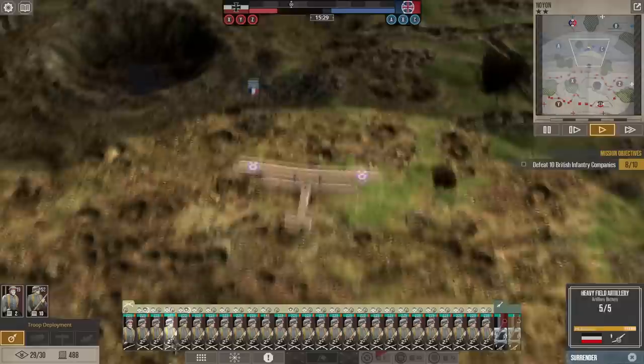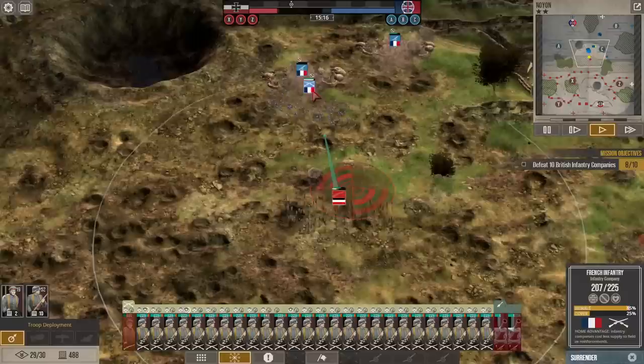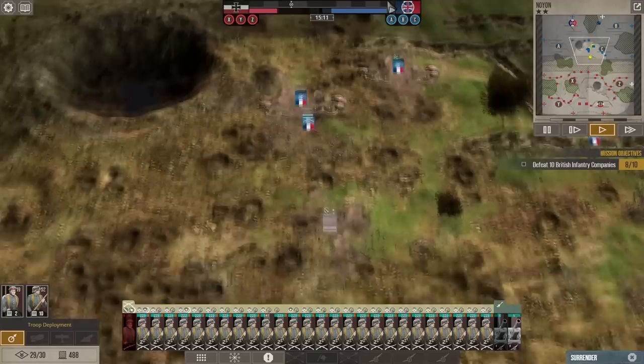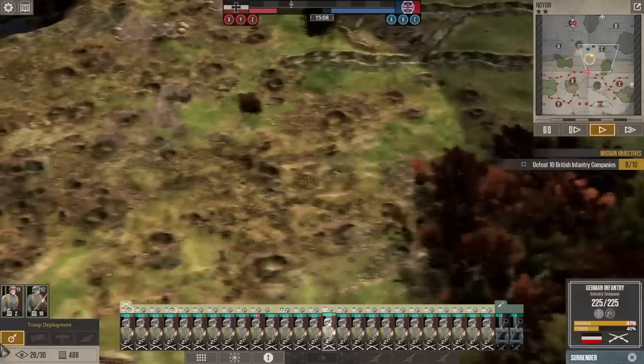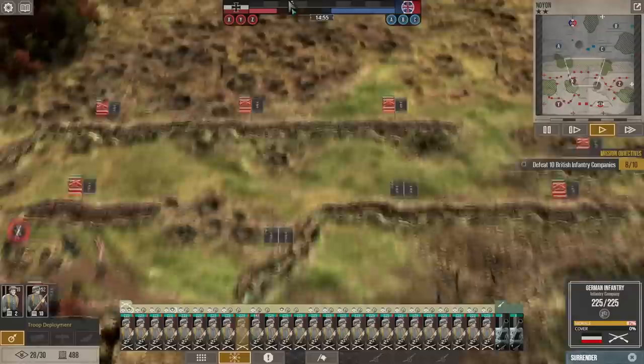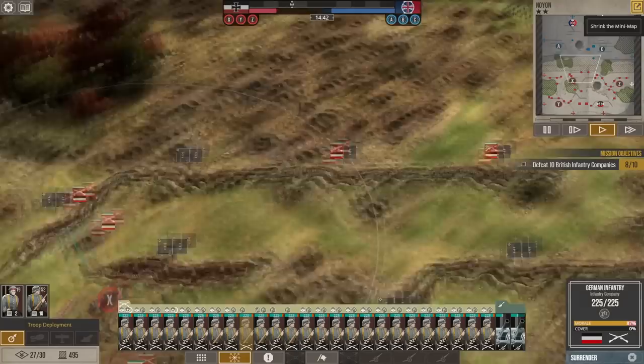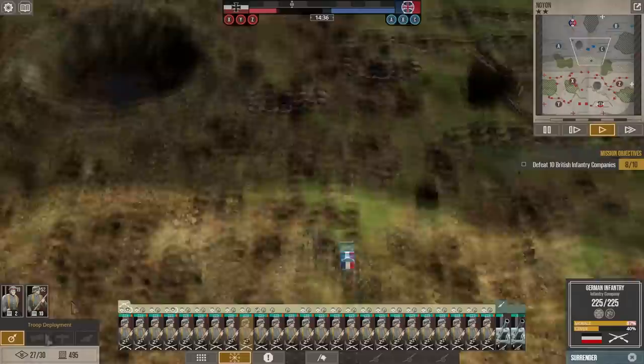Enemy infantry moving across the front of our barrage — thank you very much, keep doing that. I don't know why we're not doing much damage to you. All right, so we've almost destroyed one of their batteries. They just wiped out that conscript. At least we're delaying their attacks as they shift to meet my forays.